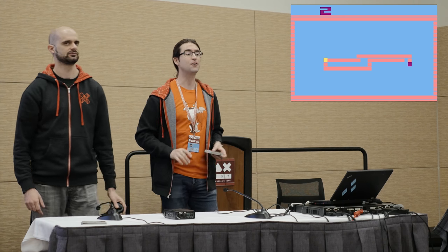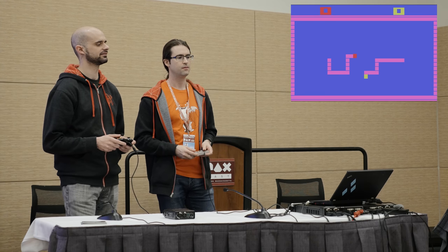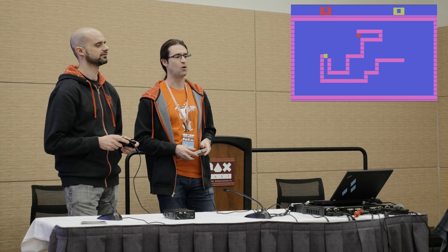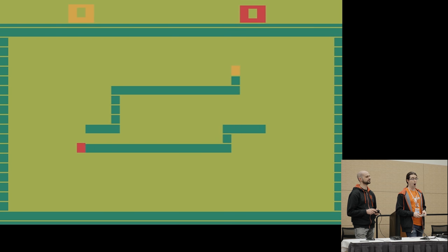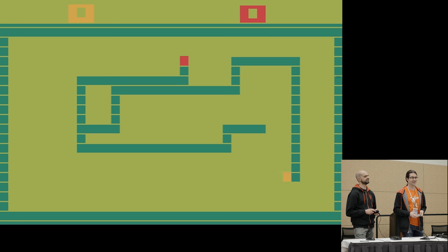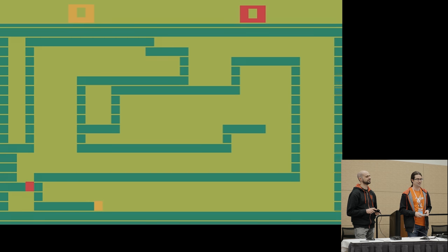Slightly different mode — let's see what's going on here. What's going on here is the orange guy is an AI. Now here's the next real mode. I'm yellow. How fast is this going to get? The answer? Faster than you think.